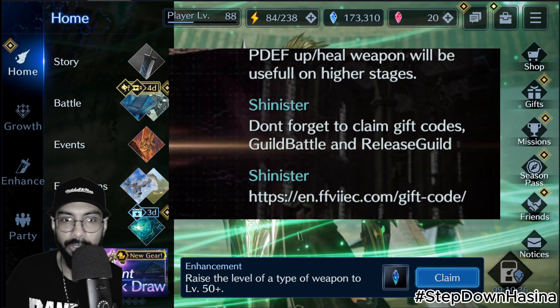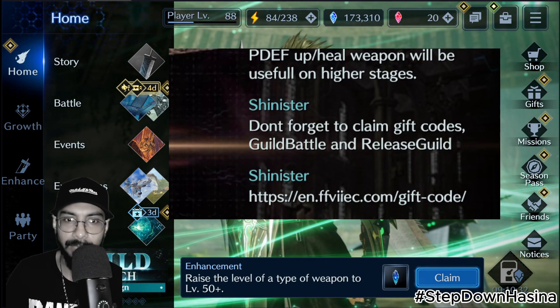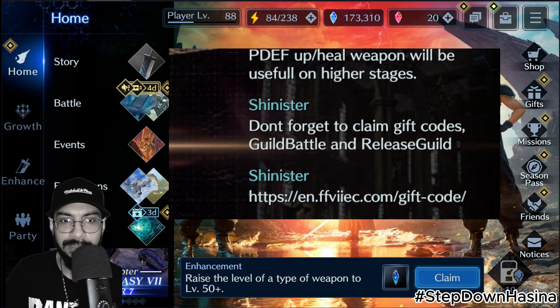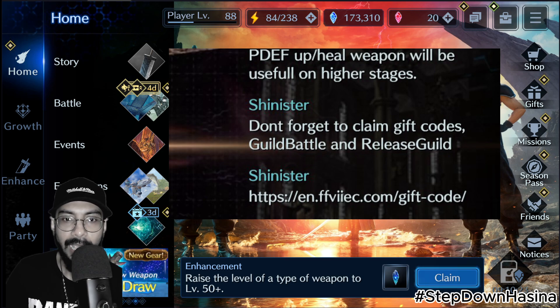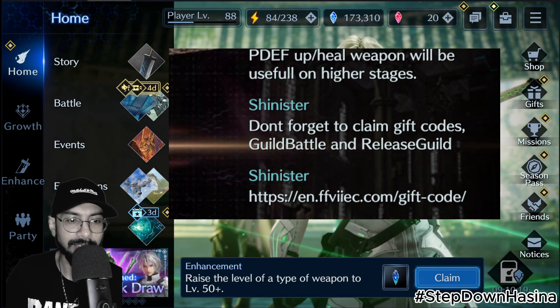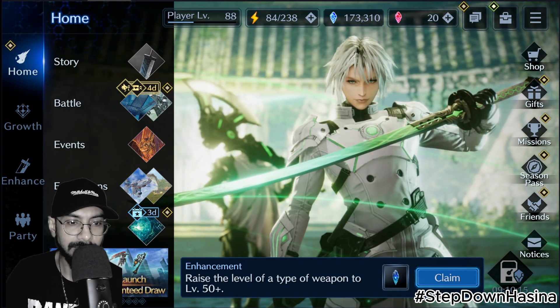A guild member posted a screenshot with these codes, and they are also available in the forums. The code is 'GuildBattle' — make sure that G and B are capital letters — and 'ReleaseGuild'.